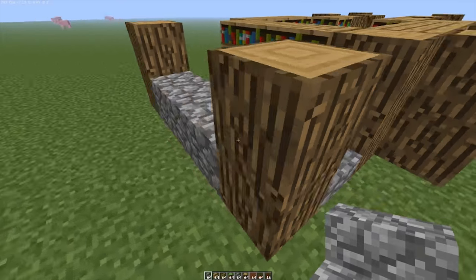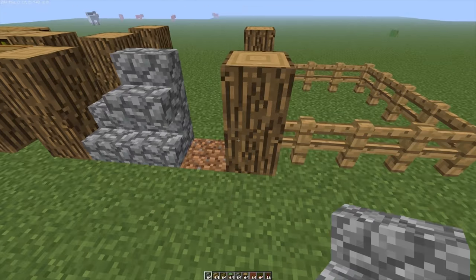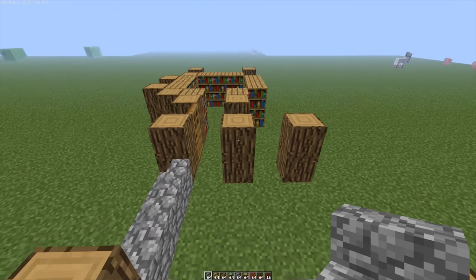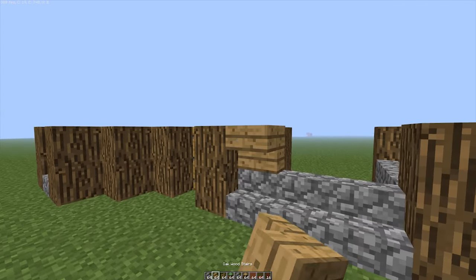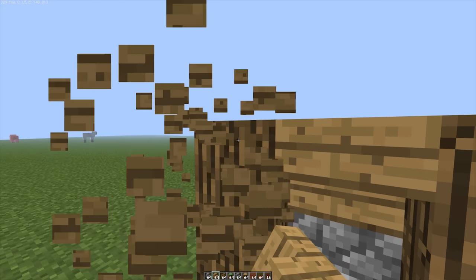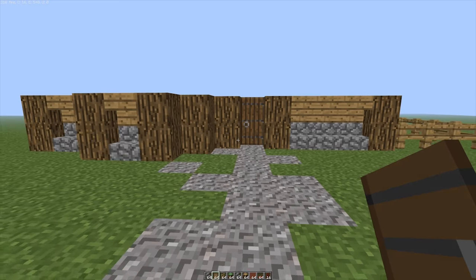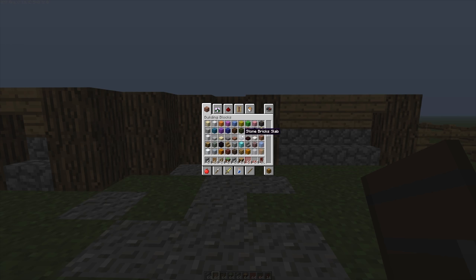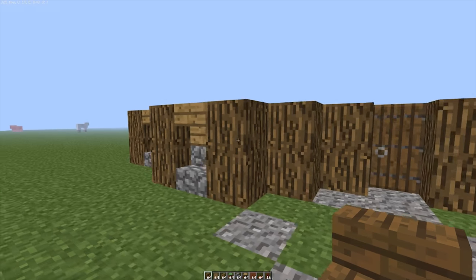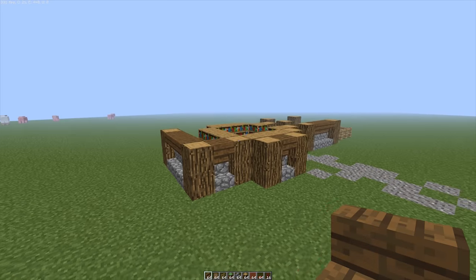Let's spice things up a bit. Let's go for cobblestone stairs instead because that's going to look a lot nicer, give it a bit of extra detail. I'm going to have some oakwood stairs come along the top. Actually I'm going to change the oakwood for spruce wood because I actually prefer the look of spruce wood. Our last building had oakwood so I might just spice things up a bit and change it to spruce wood.